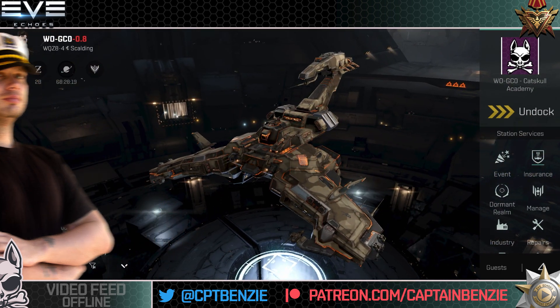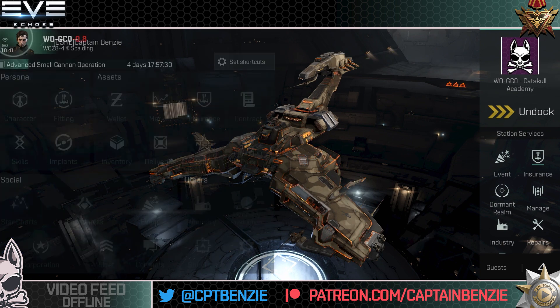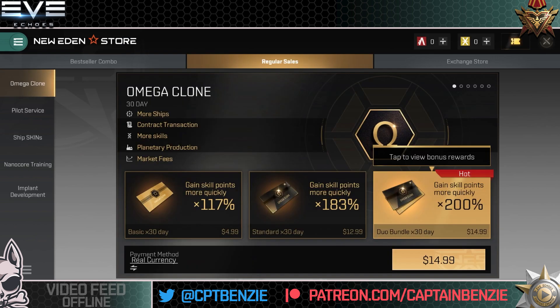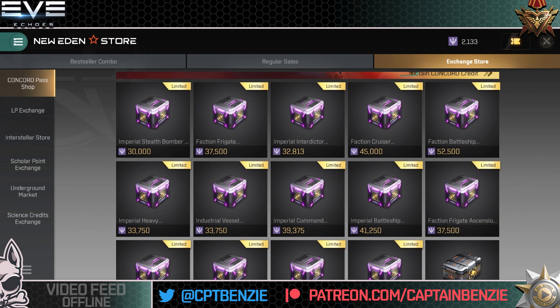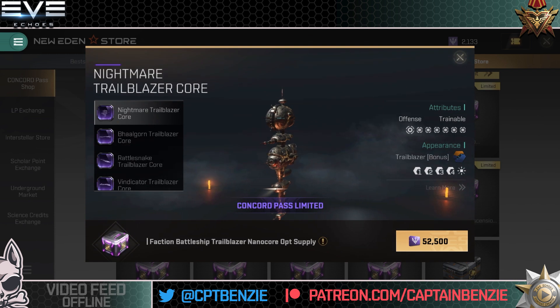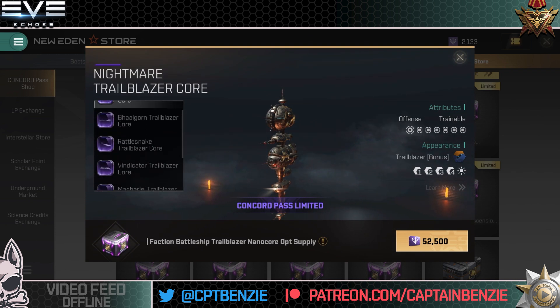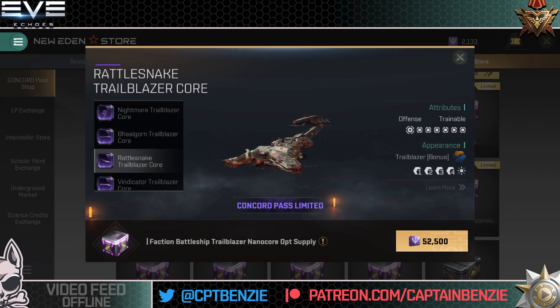That said and done, let's jump right into talking about the new Faction Battleship Nanocores. I believe these are called Trailblazer Cores. You can go in via the Concord Pass or via the Exchange Store, then the Concord Pass Shop. In the very top right, we have a new box — the Faction Battleship Trailblazer Opt Supply. The first thing I'll say is I actually quite like the look of this.